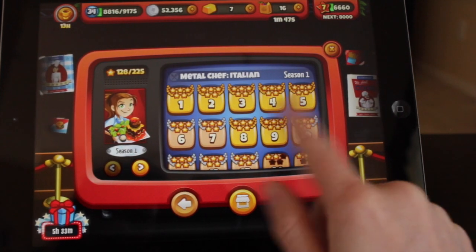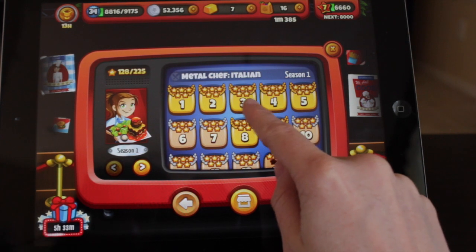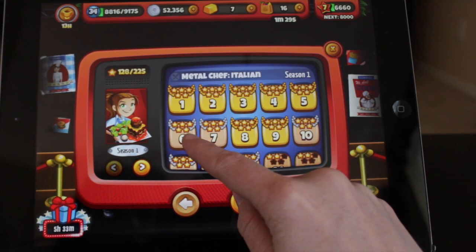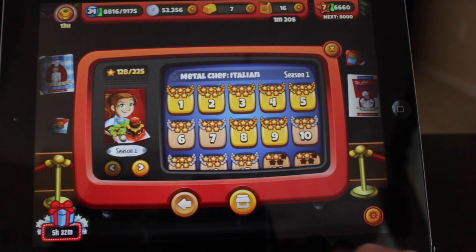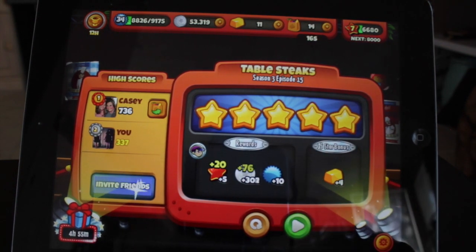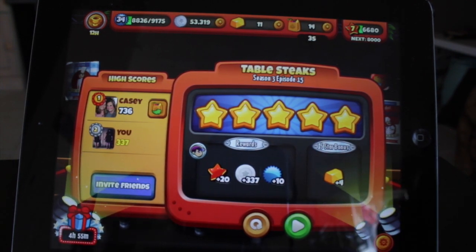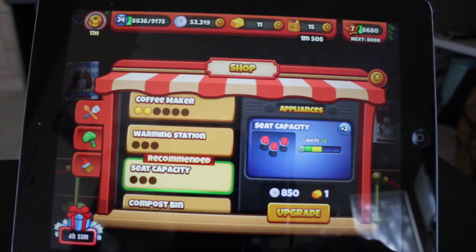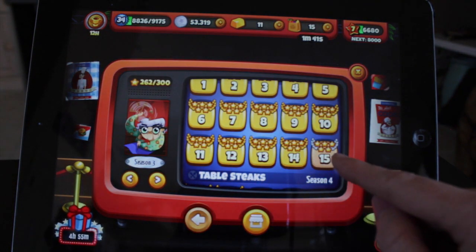If you look at the level colors: gold means you made five stars and served all the customers — that's how you get the gold color. The tan color means you did get five stars but did not serve all the customers. To turn tan into gold you just play that level again and serve all the customers. There's also a little safe that will pop open — wow, it gave me four. Sometimes it will give you money, sometimes groceries. I don't know exactly what determines if you get gold or what, but I just try to do all five stars to try to get it. Now it's showing as tan because I still got five stars but didn't get every single customer.